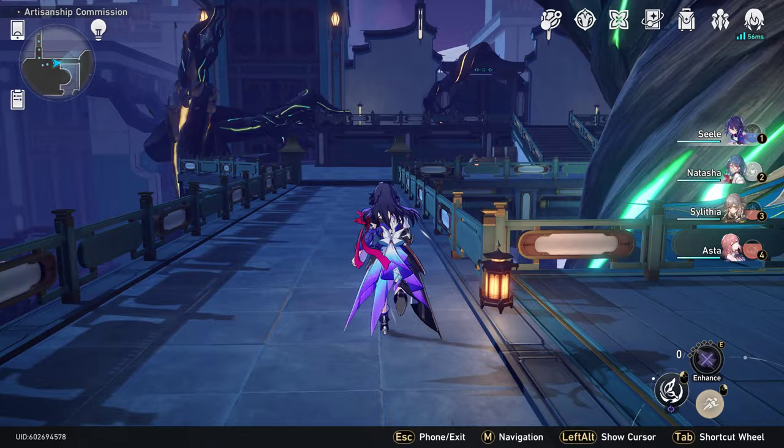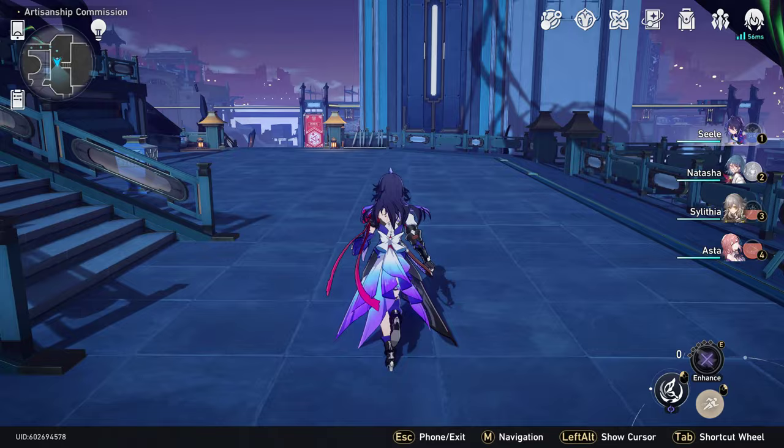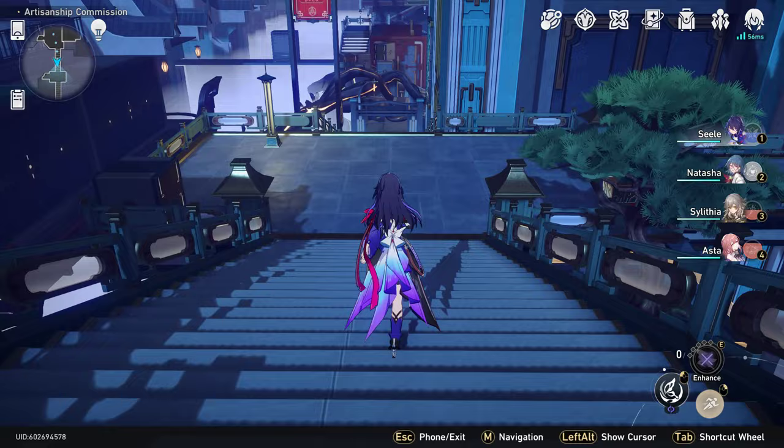Then you're going to go over this bridge — there's a broken one over there you obviously can't go over. We're just going to head south, keep going down this path, and go ahead and open up these doors. Keep going south.